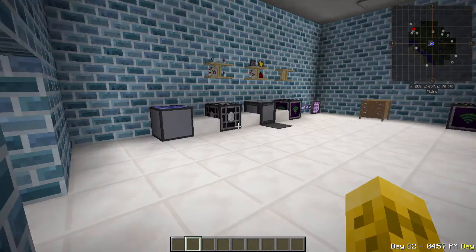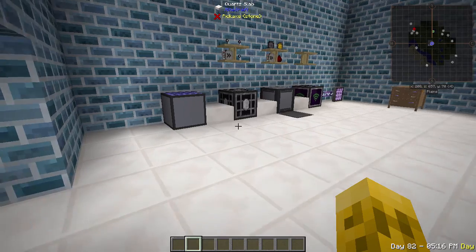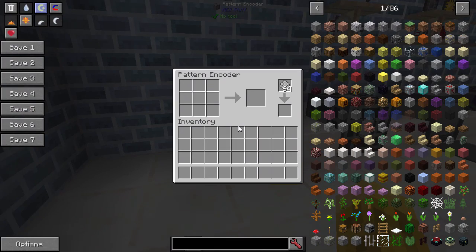The first one is AE2 Stuff. This adds about four blocks and a few items, and basically they're to bring some of the AE1 items that are missing, and also make things a little bit easier for piping and automation. The first block is the old pattern encoder — it's just what was in AE1. In AE2, it's been replaced with a panel, and one of the biggest drawbacks with the AE2 panel is...